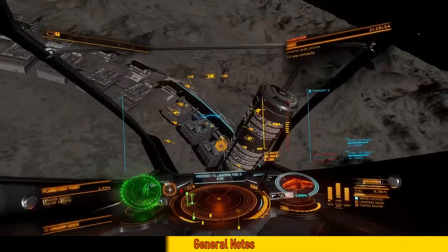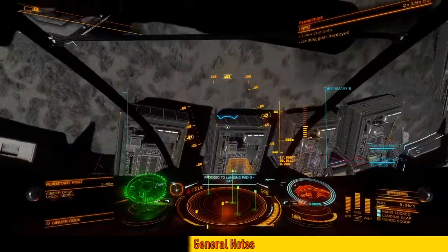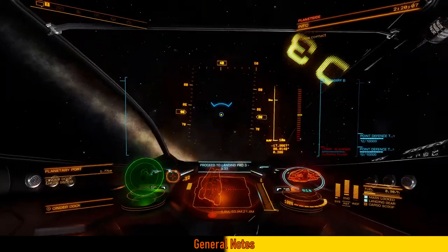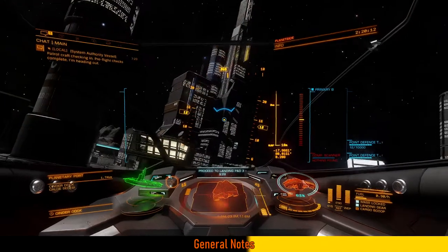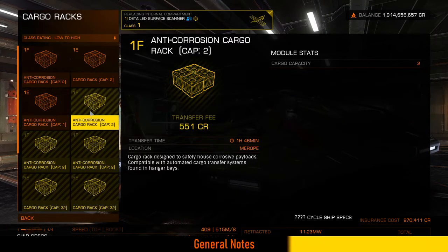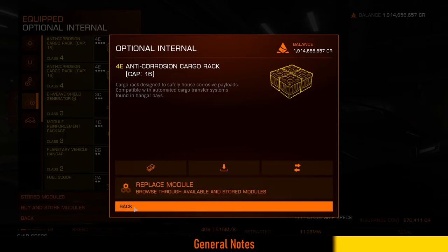There is, however, a way to prevent the damage using a corrosion-resistant cargo rack. You can obtain corrosion-resistant cargo racks in the Arc system and the Shenvi system, in the home bases of the engineers Dr. Palin and Chloe Sedesi respectively. I don't think you need to unlock those engineers to buy the cargo racks, but I cannot verify that. They sell only size 1 cargo racks which can hold 1 or 2 items. There is also a size 4 cargo rack that can hold 16 items, which has to be unlocked from a Human Technology Broker and then bought in outfitting at a station with a Human Technology Broker.